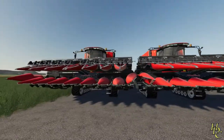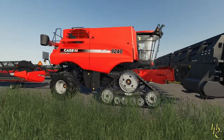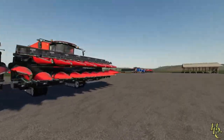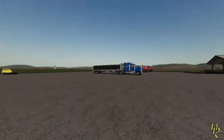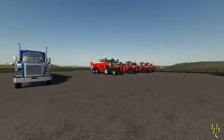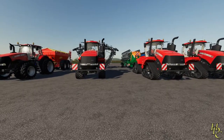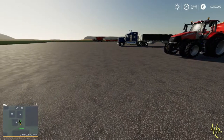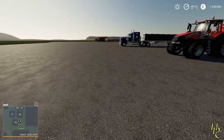And you get given two Case IH 9250s with 45-foot draper headers and cutter headers. So Tin Man has been extremely extremely generous with this map — can't fault the fella. And even if you don't need them, you can sell them and give yourself a bit of profit. Let me just put the HUD back on so you can see what you get — 1.25 million, which I think is pretty standard across Farm Manager settings. So let's get into the map itself.